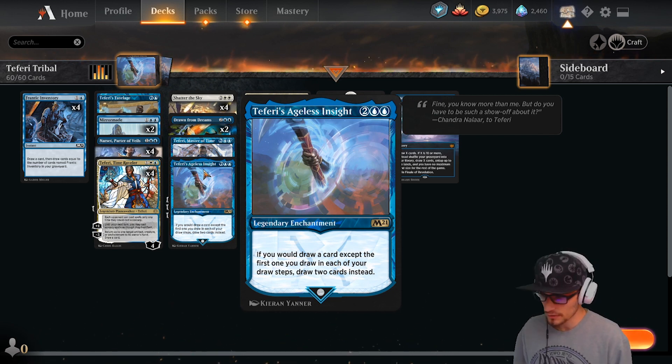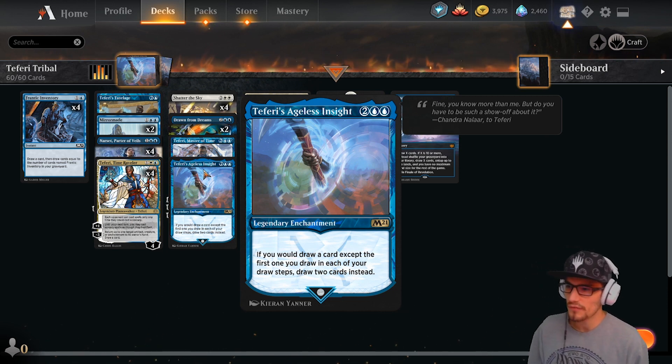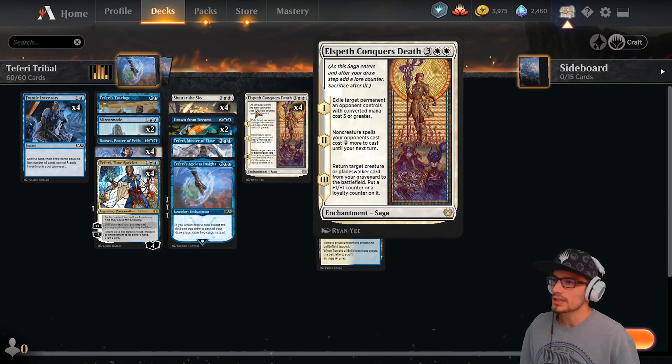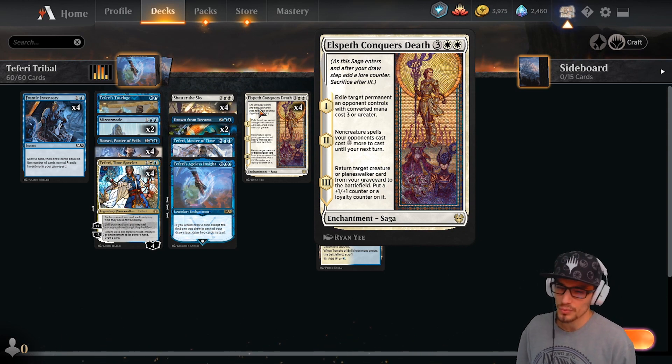So on your draw phase you still draw one, but if you're drawing after that you get double draws, which is very nice. Four copies of Elspeth Conquers Death — an enchantment saga. It triggers when it enters the battlefield and on each of your following upkeeps. First trigger: exile target permanent an opponent controls with converted mana cost three or greater.